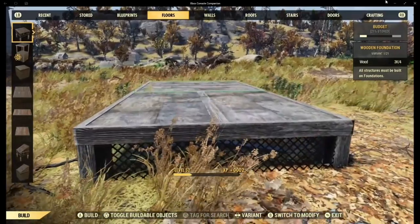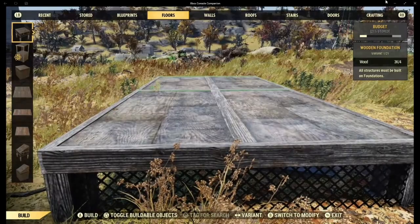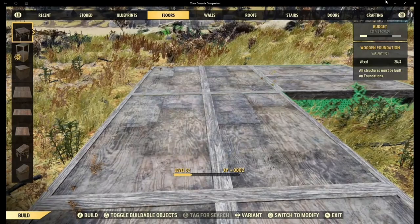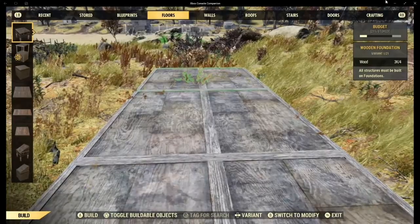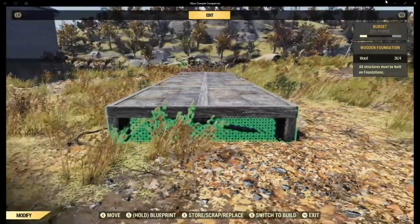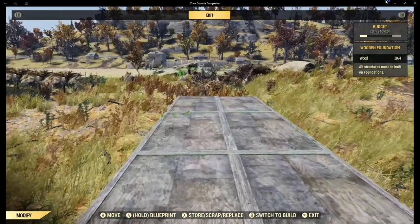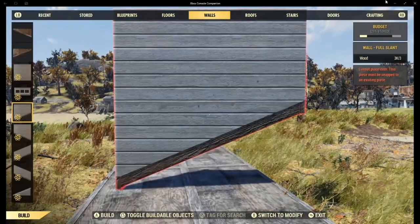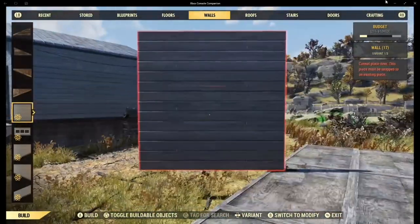I'm going to use these wooden floors to start with — it doesn't matter which foundation you use, including the porch. The whole build is one wide and four long. I like to have all my foundations going the same direction because if you put wooden floorboards down, they all go in the same direction.